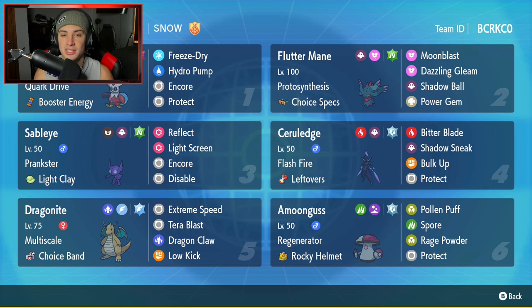The final Pokemon on today's team is going to be another support Pokemon — it is going to be Amoonguss. Amoonguss is top tier within Trick Room and really strong without it too. It's got Regenerator and the Rocky Helmet as its item: Pollen Puff, Spore, Rage Powder, and Protect for its four moves. If you want to run the team yourself, the rental code is at the top right-hand corner. Let's hop on that ranked doubles ladder and look to grab some wins with this Sableye and Ceruledge team.